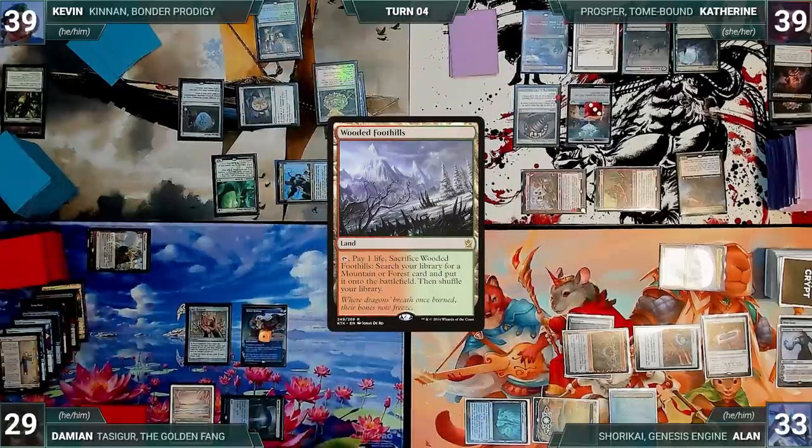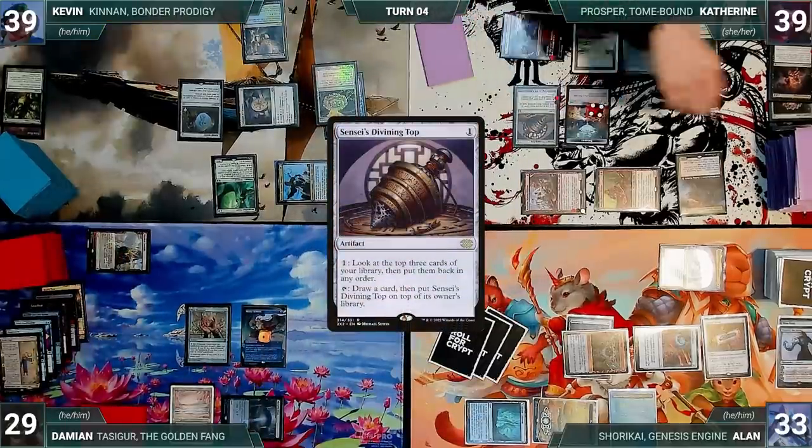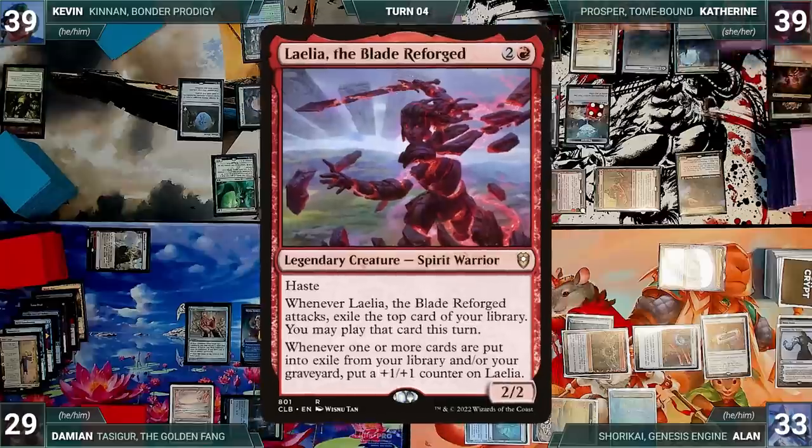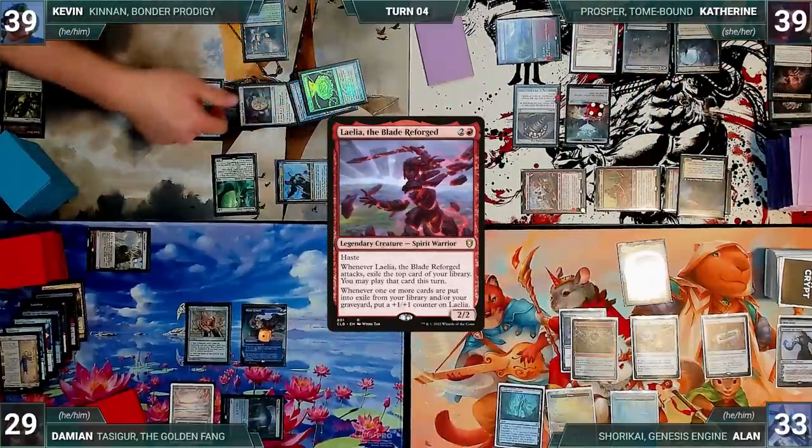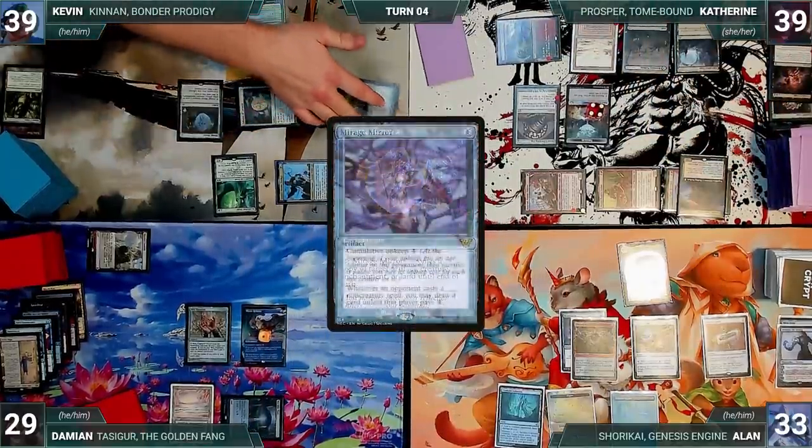In her second main phase, Katherine activates Top, looking at and rearranging the top three. She moves to her end step, Prosper triggers, and she exiles Layla, the Blade Reforged. Katherine ships the turn. During Alan's upkeep, Kevin activates Mirage Mirror, having it become a copy of Mystic Remora until end of turn. Alan draws and plays a Mana Confluence. He activates Shorkai, and in response Kevin casts a Worldly Tutor — Damien's Remora triggers and he draws. Worldly Tutor resolves and Kevin fetches up a Trophy Mage onto the top of his library.